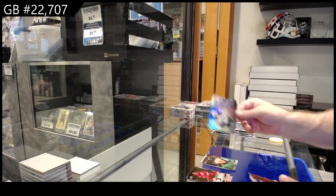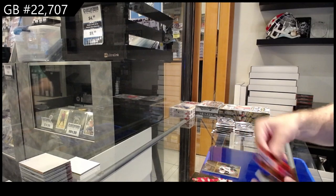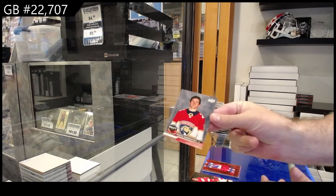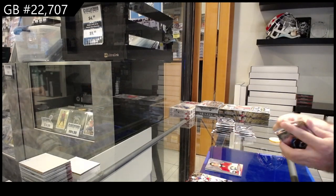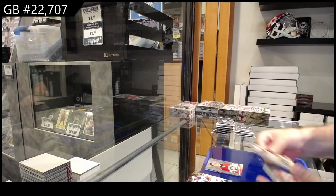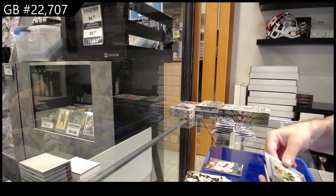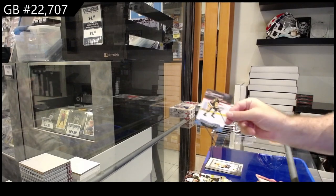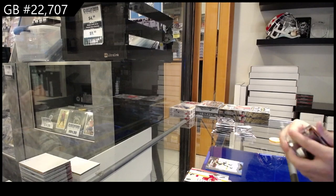We've got a UD3 of Lacombe for the Ducks. We've got a Seeing Red for the Rangers of Crider, and a First Draft for Florida — Sam Samuskevich. We've got a Rookie Gems for Calgary of Wolfe. We've got a Beehive for Boston of Marchand, and for the Penguins, Canvas of Carlson.